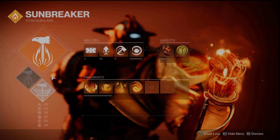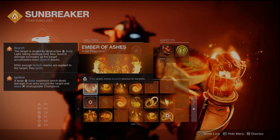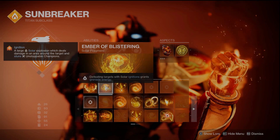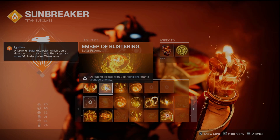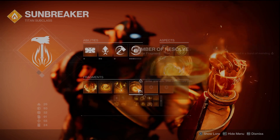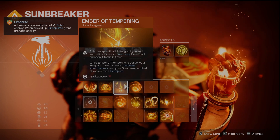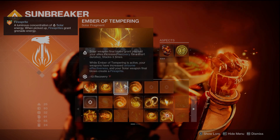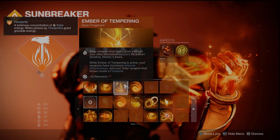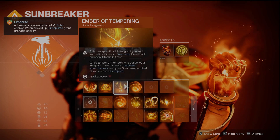The fragments dump on top of that. First, Ember of Ashes — you apply more scorch stacks to targets, which is going to help with Tommy's, spreading that scorch around and getting those ignitions. The next three fragments all help with our grenade so we can spam them as much as possible, creating huge sunspots anywhere on the battlefield. Ember of Blistering — defeating targets with solar ignitions grants grenade energy. Ember of Tempering — solar weapon final blows grant you and your allies increased recovery, stacks three times, helping with Tommy's recovery. While active, your weapons have increased airborne effectiveness and solar weapon final blows create a Firesprite — that feeds right back into the build, giving us grenade energy when we pick it up.